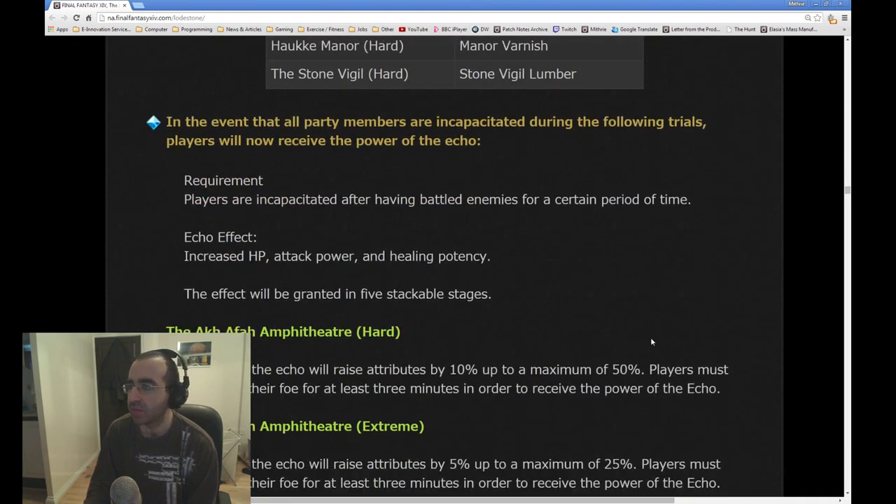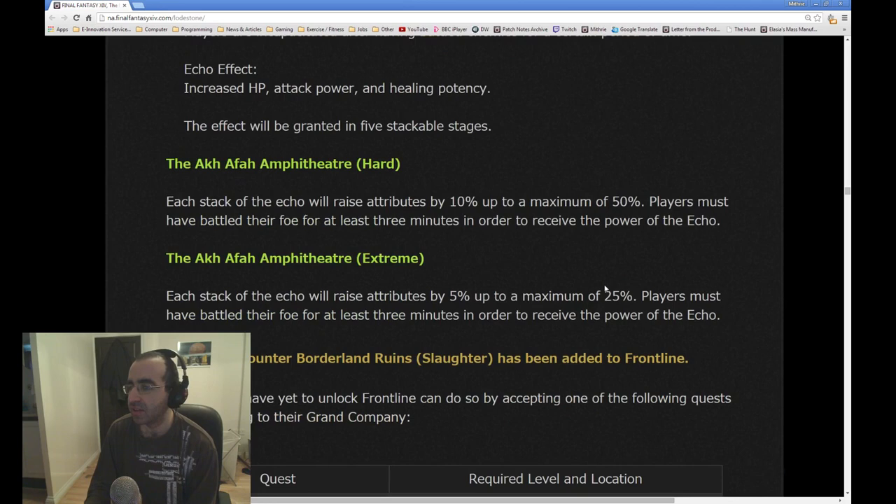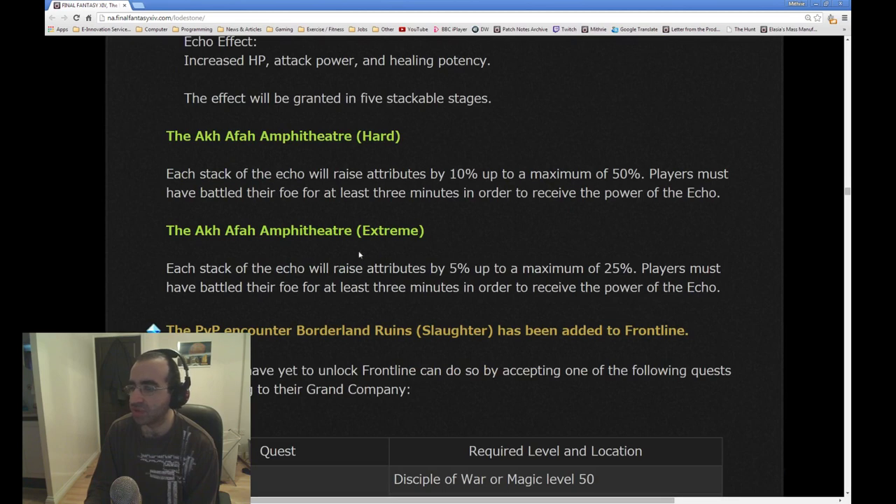In the event that all party members are incapacitated during certain trials, players will now receive the power of the Echo. The Echo is a buff for players if you consistently lose. For Shiva Hard, they will raise attributes 10% up to a maximum of 50%. Each time you wipe, you get an extra 10% to your HP, attack power, and healing potency up to a maximum of 50%. For the Extreme, you get bonuses of 5% up to 25%. So if you wipe 5 times in Shiva Extreme, and you've been there more than 10 minutes, you'll eventually be 25% stronger to help you finish the encounter.